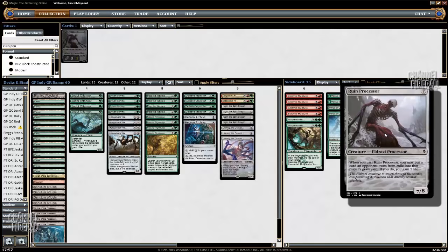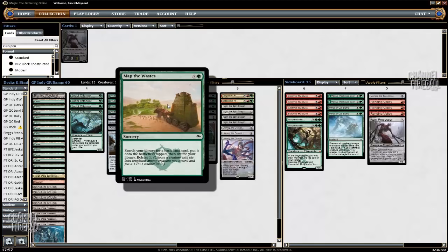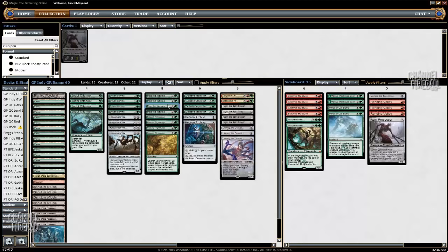There's also a one-of Ruin Processor that you can get in the sideboard. The deck is really, really bad against Mono-Red, so they have main deck Kozilek's Return and Ugin the Spirit Dragon. Ugin also works well with Map the Waste because you can Bolster on it — and that's pretty much the only upside, because Map the Waste is just a bad Rampant Growth here.